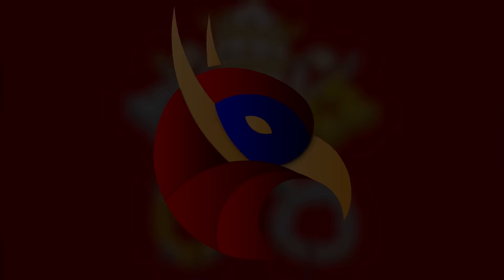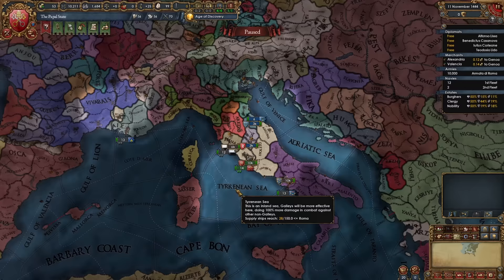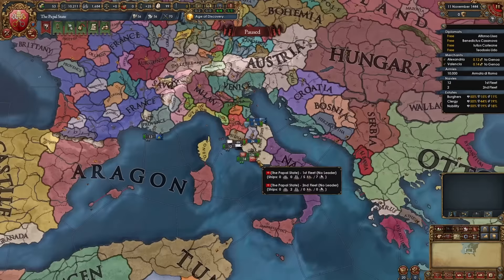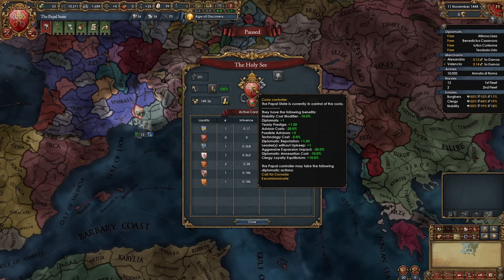This is how you can do the same. Welcome to today's video — a guide for the Papal State for EU4 1.36, King of Kings. The Papal State is located in the center of Italy and we are playing as the Pope. We start off controlling one of the most powerful abilities in EU4, the Papacy. We are the Curia Controller, which gives us amazing bonuses we'll want to keep until the end of the game.